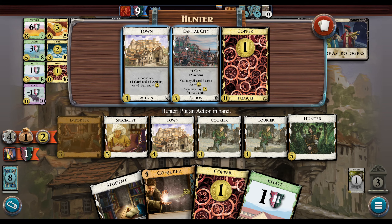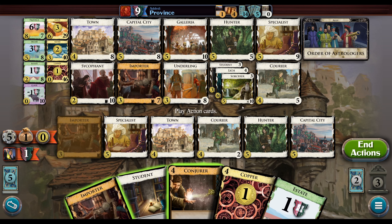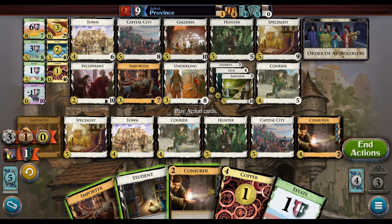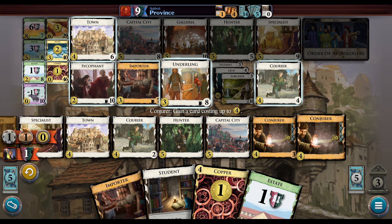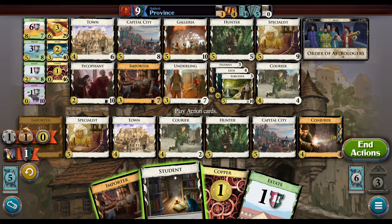We could have put more Conjurers in there. We didn't draw quite everything we needed there — we drew most everything, but... Maybe we'll buy an Underling, gain an Underling. I guess we trash this thing. We're going to need to start taking Duchies because we're going to have to make up at least one Province, probably two Province gap here. This is going to be a little bit tough.